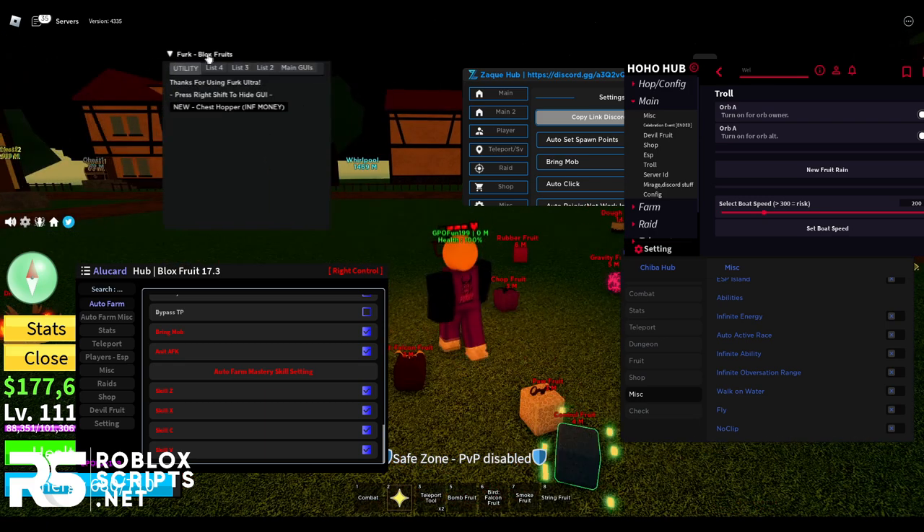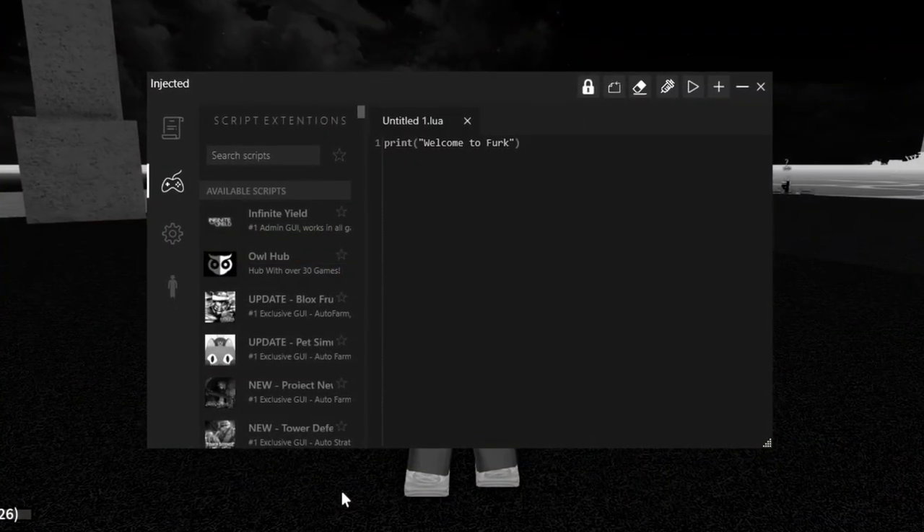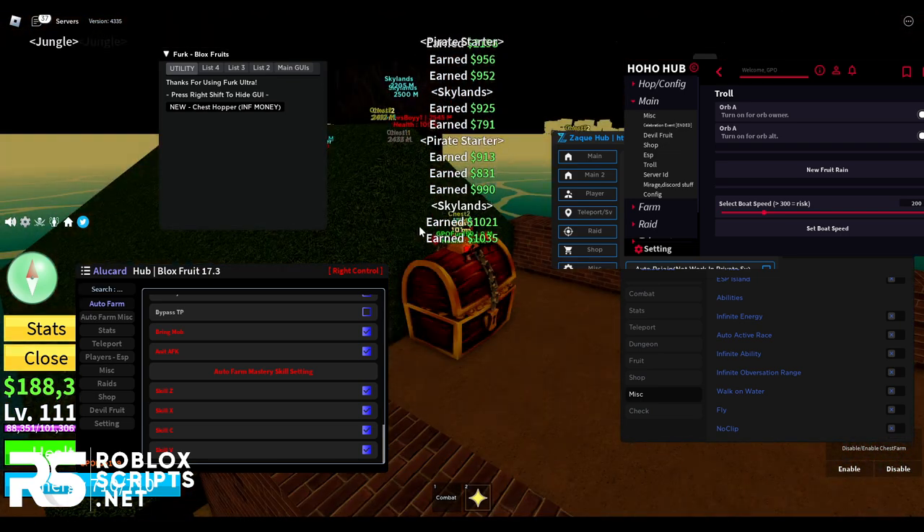Second of all you need a Roblox exploit, and if you don't have one don't worry — I got you covered with the best free Roblox exploit called Furg Ultra. I'll show you how to install that later on in the video as well.